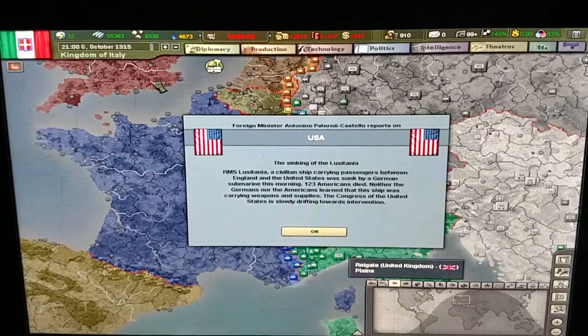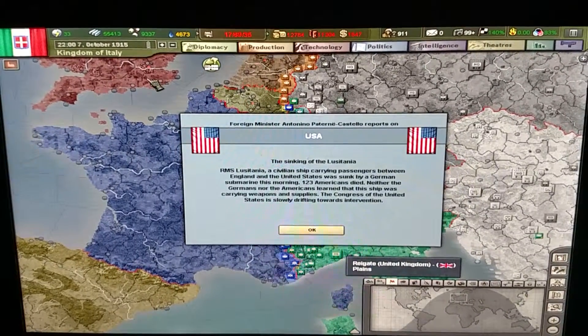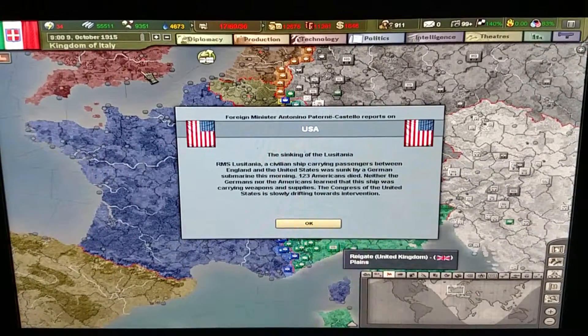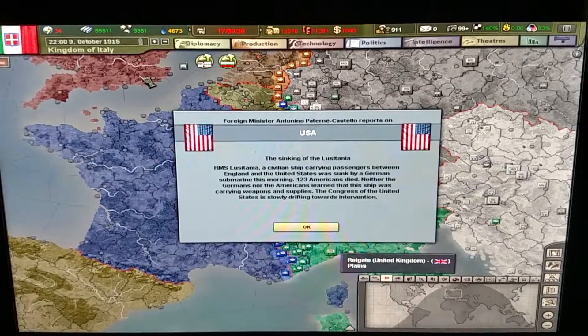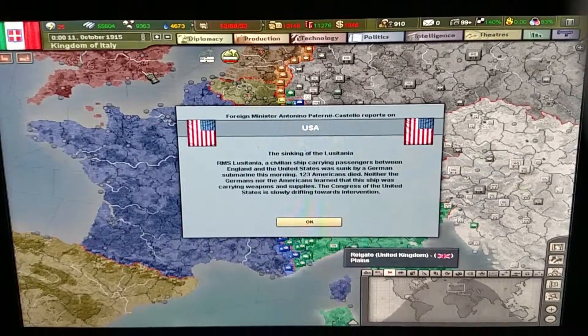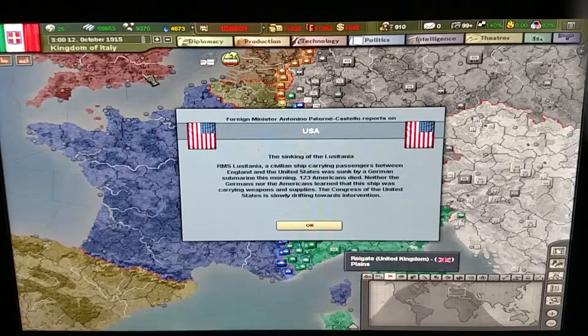USA now has an event for the sinking of the Lusitania. The RMS Lusitania, a civilian ship carrying passengers between England and the United States, was sunk by a German submarine. 123 Americans died. Neither the Germans nor the Americans knew that this ship was carrying weapons and supplies. The Congress of the United States is slowly drifting towards intervention.